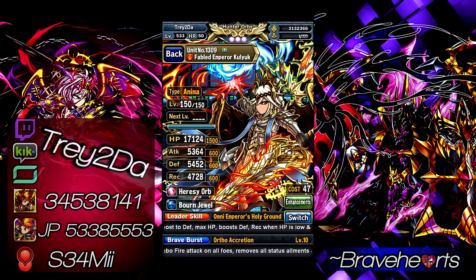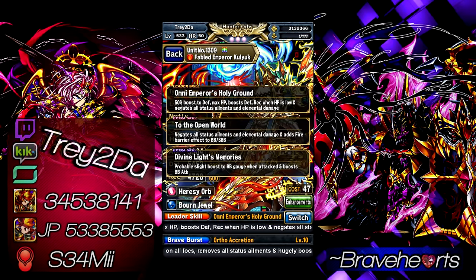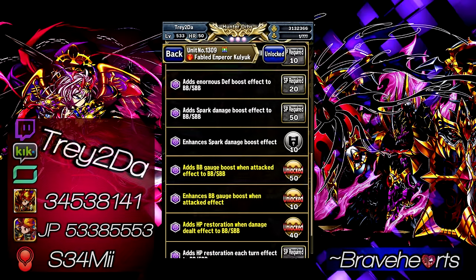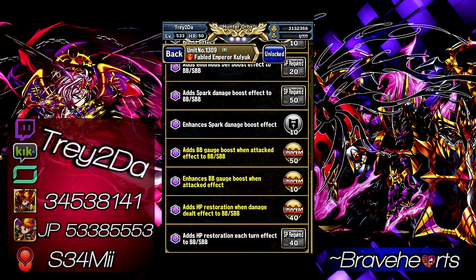We start with Koyu as the leader. He has one of the best leader skills right now — a 50% boost to defense and max HP, boosted defensive recovery when HP is low, and he completely negates status elements and elemental damage. So I don't have to worry about elemental or status elements at all. Koyu also gives HP every time he uses BB or SBB, and gives BB gauge when attacked.